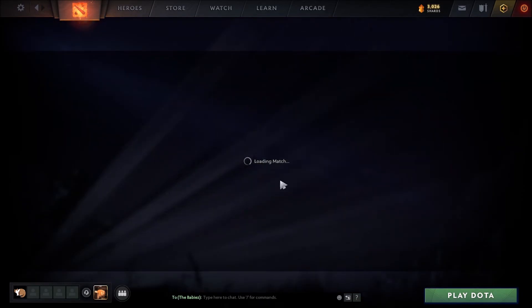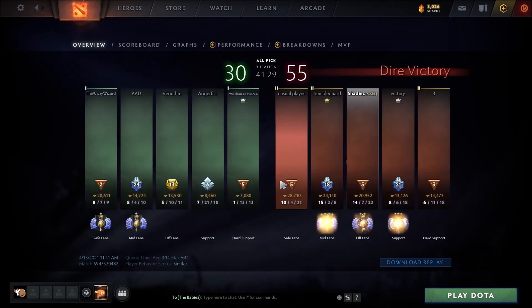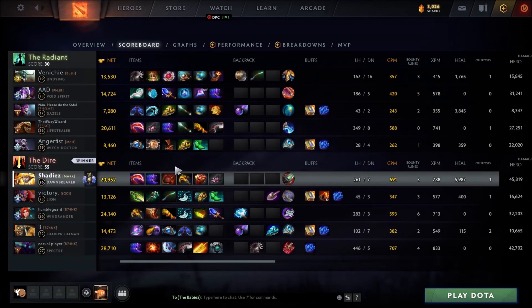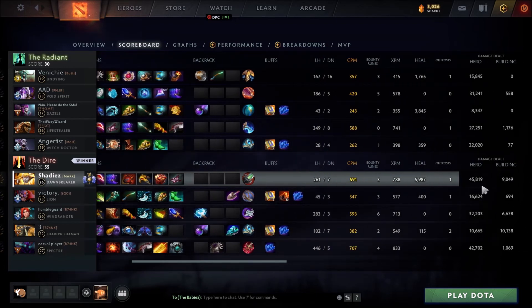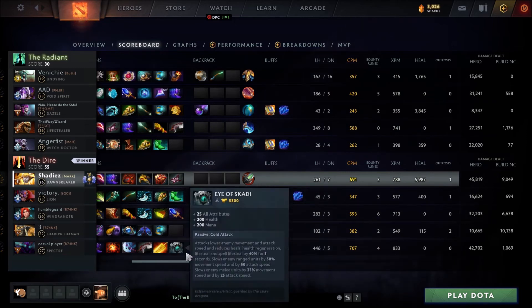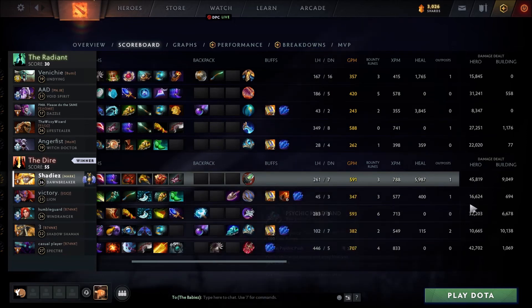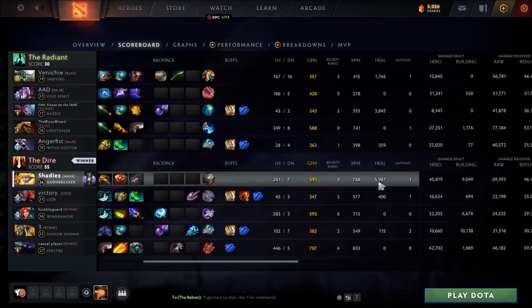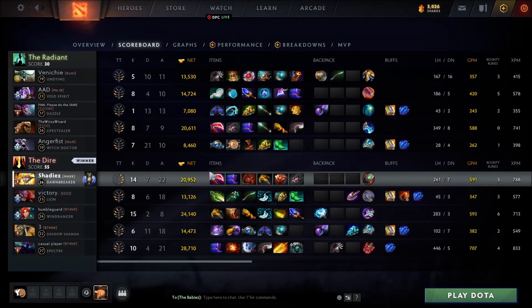On my other game that I just played not too long ago — I wanted to make sure it actually worked, so I played another one. I had the most damage by far: 45k damage. Spectre had 42k, and that's like a Spectre — Spectre's supposed to have insane amounts of damage. That's with 9k damage to buildings and 6k healing for the team also. Your combo's really good.